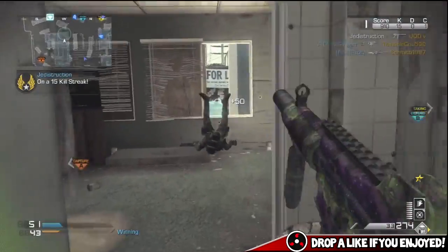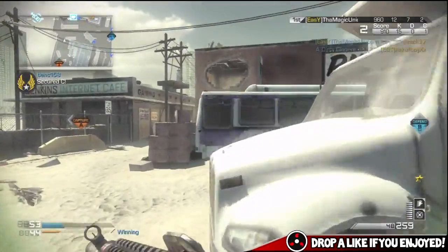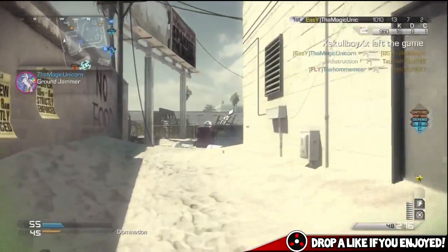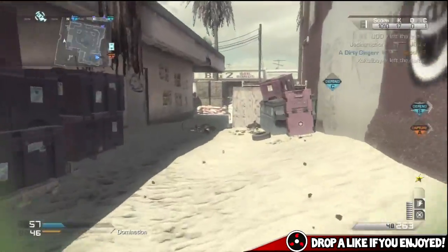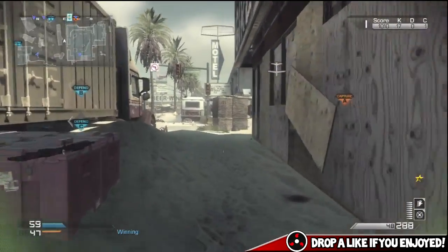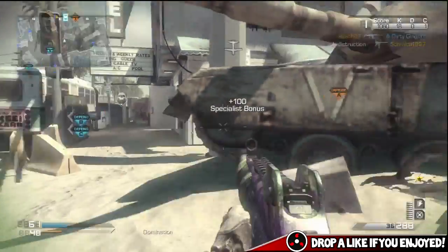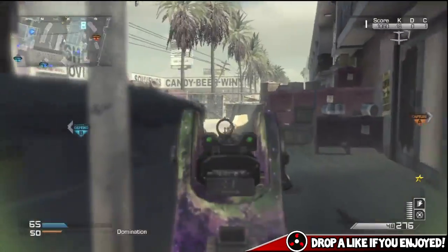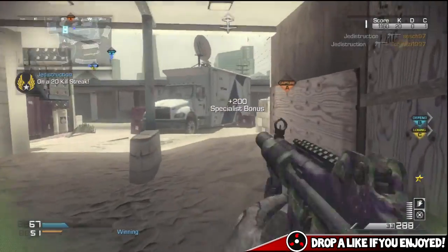Starting off with the Scar-H from Modern Warfare 2. That gun is literally unbelievable — even with no attachments on it. The best attachments for it in MW2 were either silencer and extended mags, or just extended mags on its own, since using both wastes the Bling perk. I'd always use a silencer, and you guys know I always use silencers. The Scar-H speaks for itself — it's a tank, just destroys people.